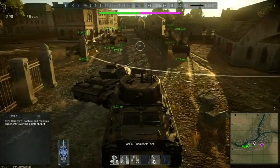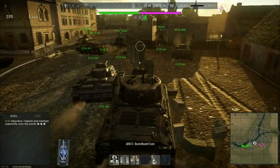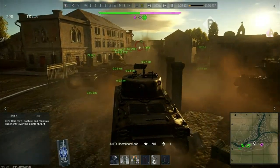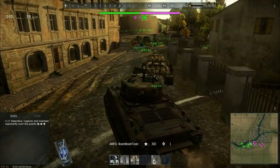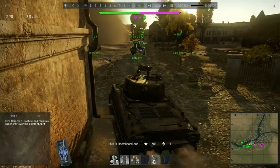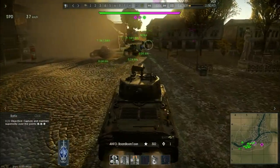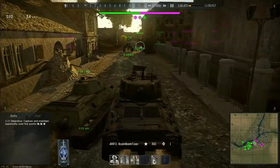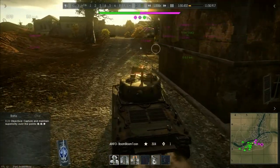In tank realistic you have a lot of planes flying around and that can be quite a negative thing — quite a depressing thing when you do really well in a match and then a plane just decides that you are no longer for this world — whereas in tank arcade that happens a hell of a lot less. So today I'm in the Jumbo, the 75 Jumbo followed up by the Hellcat and also one of the 76 Shermans. Basically I enjoy going in the Jumbo first because it has good armor on the front of it.